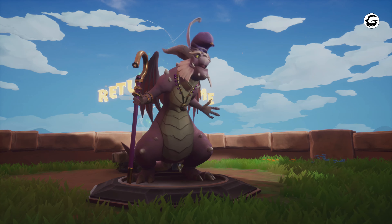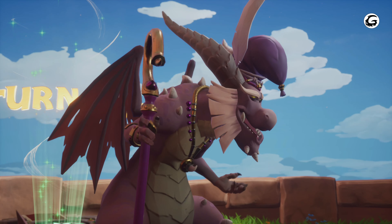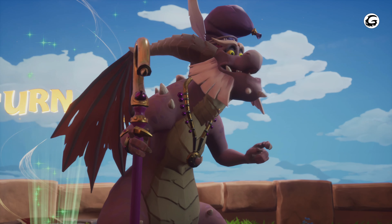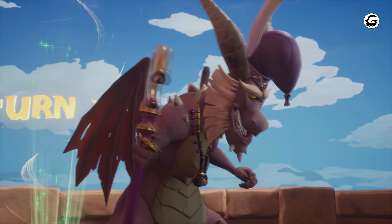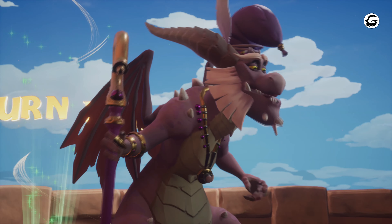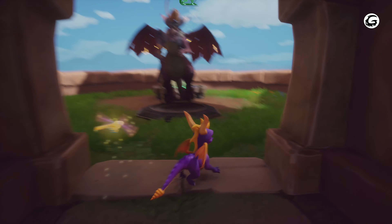After you've freed all the dragons, pass through this fancy vortex — it'll take you back to the Artisan Home.